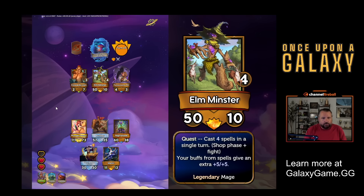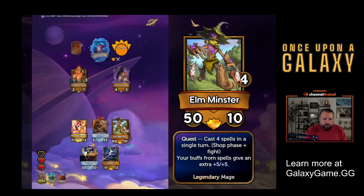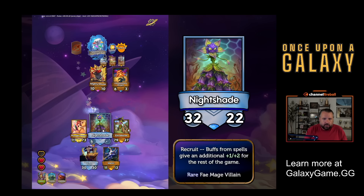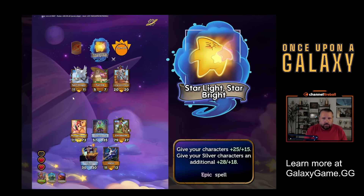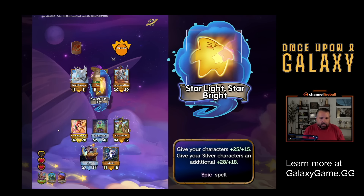I could also buy Elminster. He gives my spell buffs an additional plus five, plus five, and if I cast four spells in the same turn, I complete the quest and get a legendary treasure. I think it's worth doing that. I think he's going to be better than Nightshade. Another Nightshade - maybe it's time to give up on Achilles because I just want to have all mages. Give all my characters plus twenty-five, plus fifteen. I've really worked on these spell buffs, and my silver characters get an additional plus twenty-eight, plus eighteen.